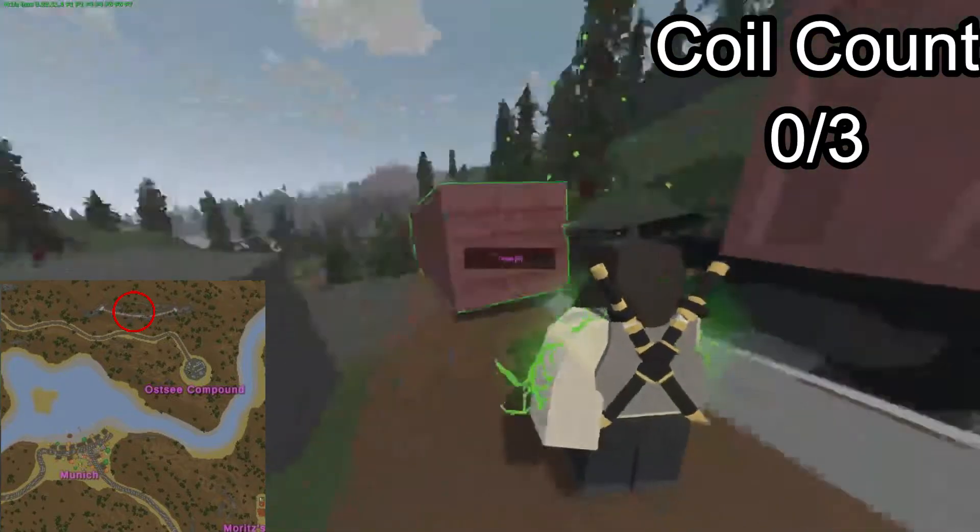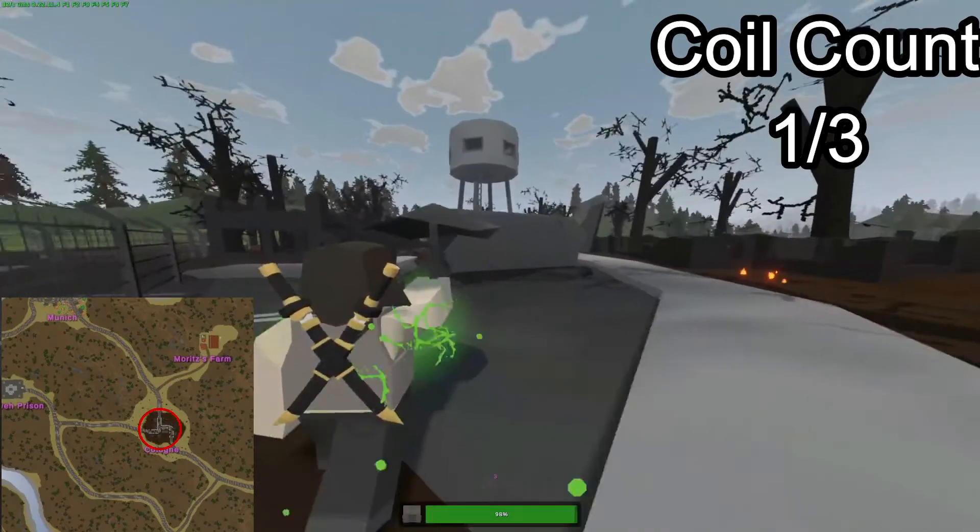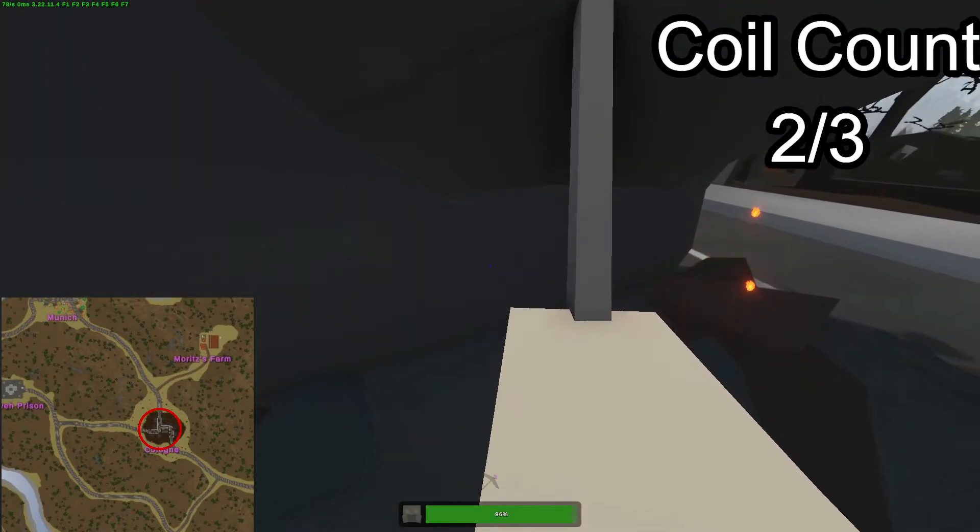So this is the first location, it's right over here. You're just going to open up and grab the coil. This is the next location — you're just going to grab the coil.